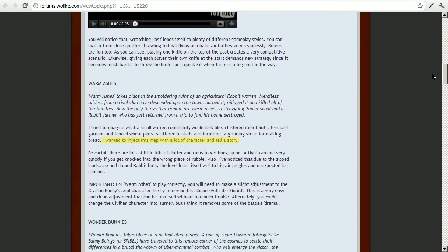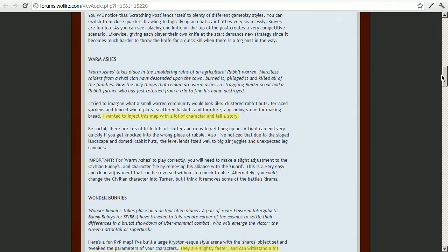The next level is called Warm Ashes. He says, 'I wanted to inject this map with lots of character and tell a story.' You can see he writes about how he wanted to build up a story, and that's a good basic premise. When you have a basic idea like that it's often much easier to have a consistent level, and it's also a good way of exploring what you can do with the game.